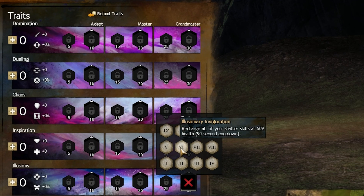Illusionary Invigoration — I use this trait every single time that I use a Shatter build, just because I'm most likely going to lose HP down to 50% and recharging my Mind Rack is just amazing.